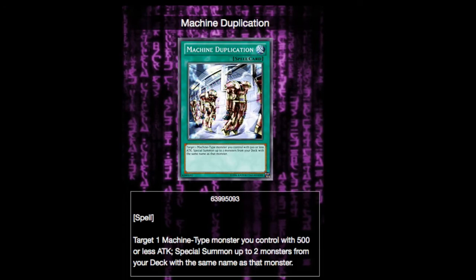Now we are getting into the spells and traps. For our first spell, we have Machine Duplication. You can target one machine-type monster you control with 500 or less attack, and special summon two monsters from your deck with the same name as that monster. This is very nice because Super Heavy Samurais are generally low attack point, high defense point monsters, so it's just an easy way to get some swarming going, fill up your field, and it combos quite nicely with Blue Brawler.